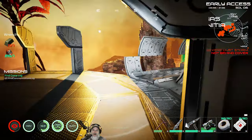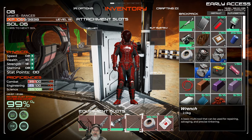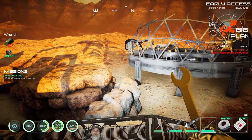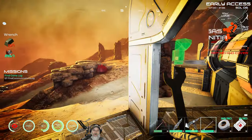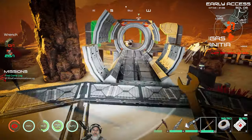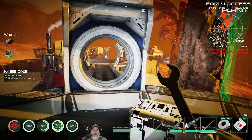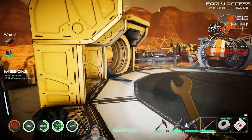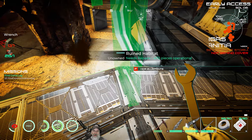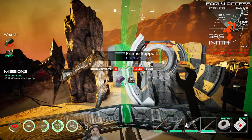Now let me show how the habitat building works. Take your tool and look at the wall. First we have to build all the missing frame supports — press F to begin repairs. We need some zamoc and aluminum, which we have right now. You go around placing all the supports before you can start building the walls.